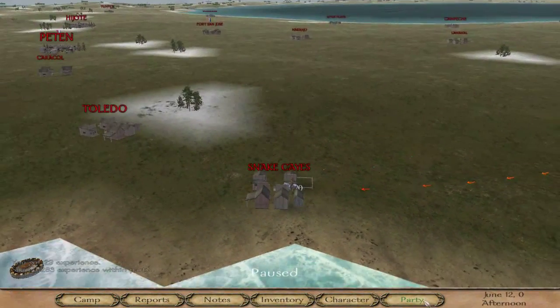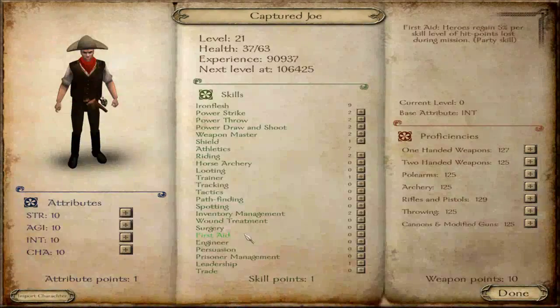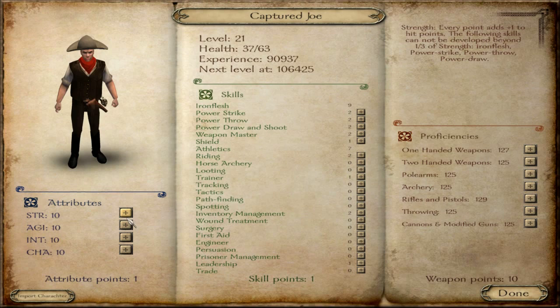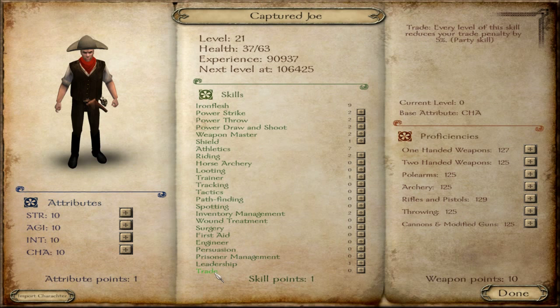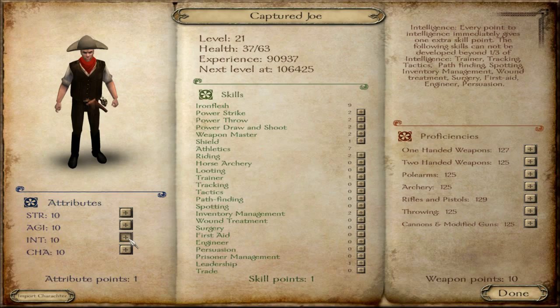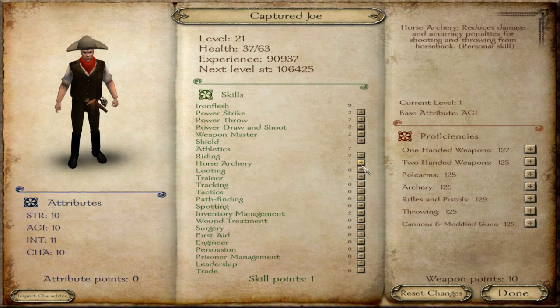They like me. Capture Joe — you're one of the first people who's leveled up, I think. I don't know what to give this guy. Horse archery, I guess? He is on a horse, so that might be good. Does that still apply to guns?